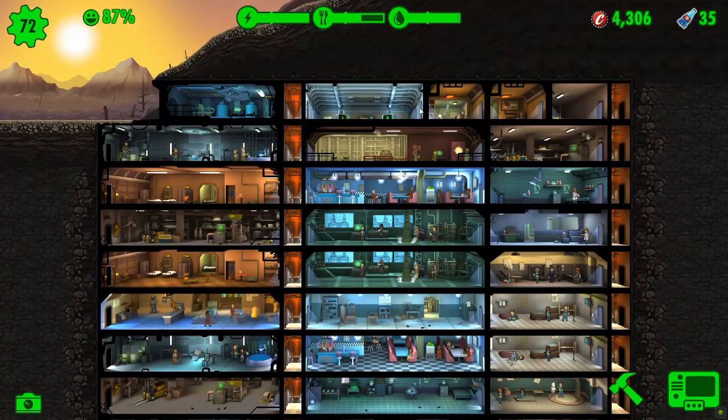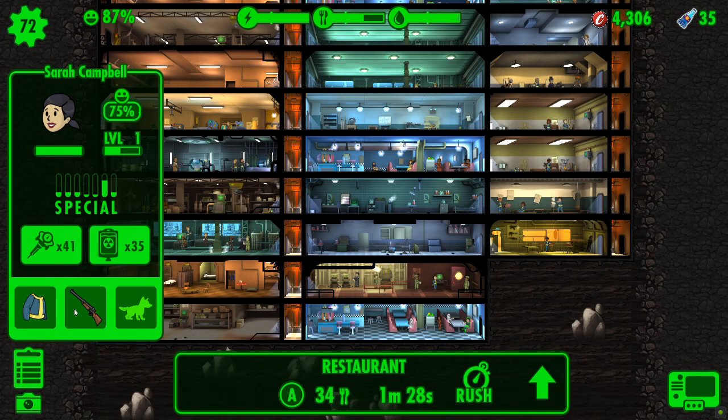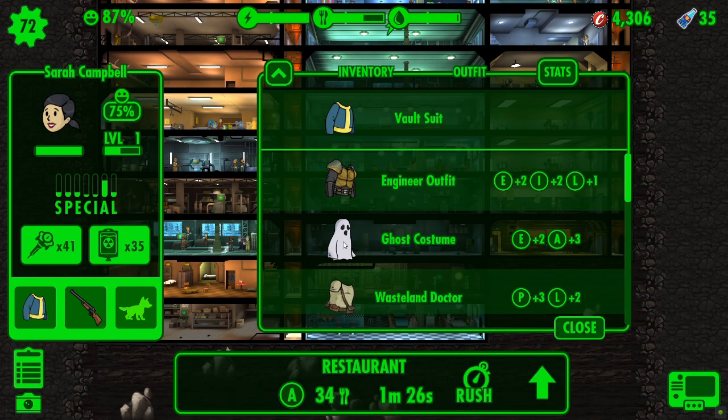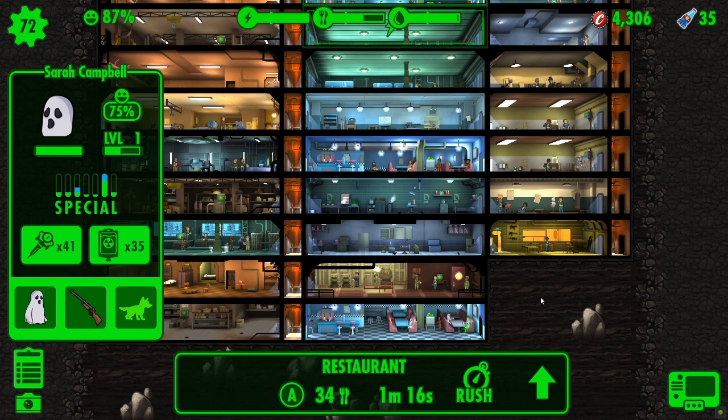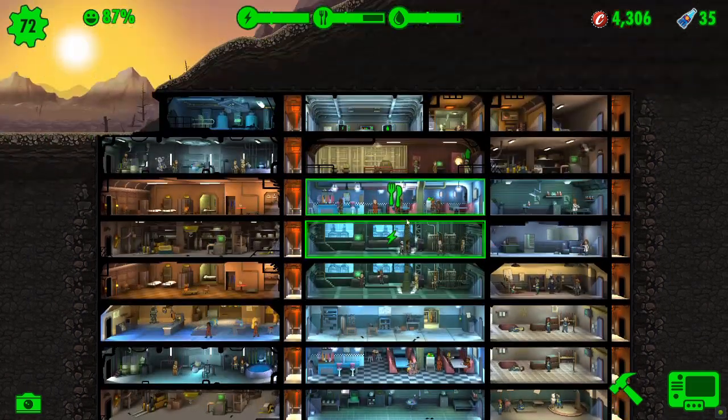The food bar is now almost at the same place as power, which is good. The next thing we're going to need to do is build more water, because water is approaching the middle. Water production is a lot easier to manage than food and power — in terms of difficulty it probably goes power first, then food, and then water is the least difficult to maintain.